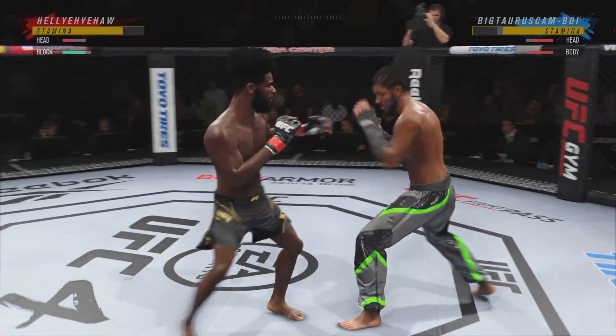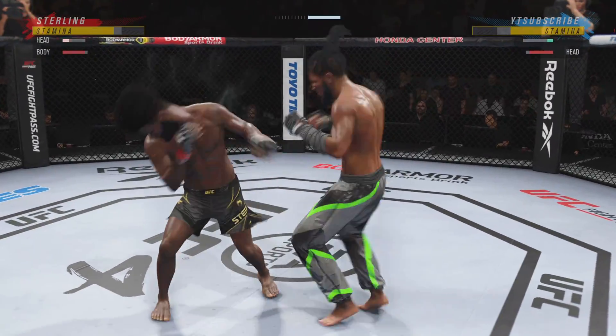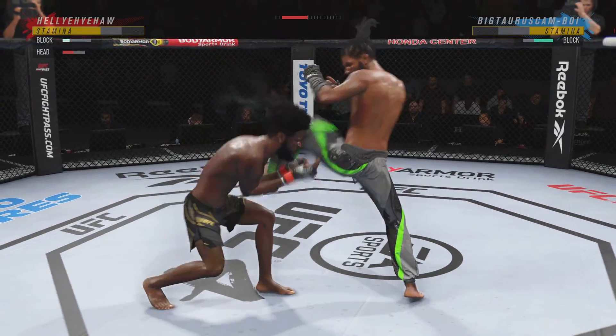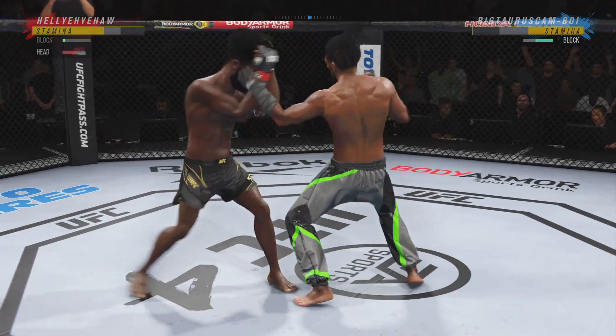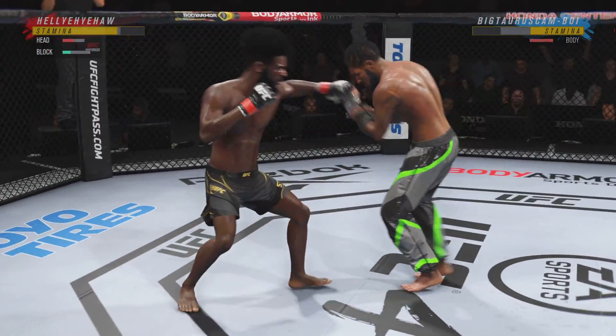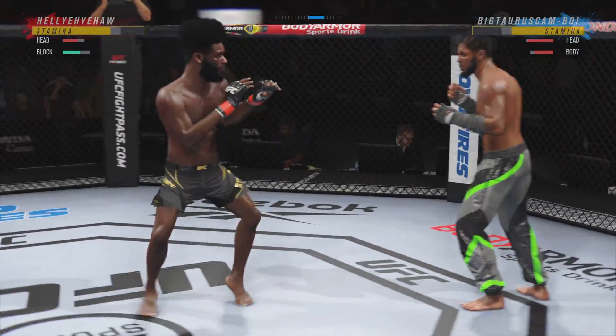That kick blocked by Sterling. Knight's body kick right under the elbow. Big, powerful punch lands. Now we get back to range.